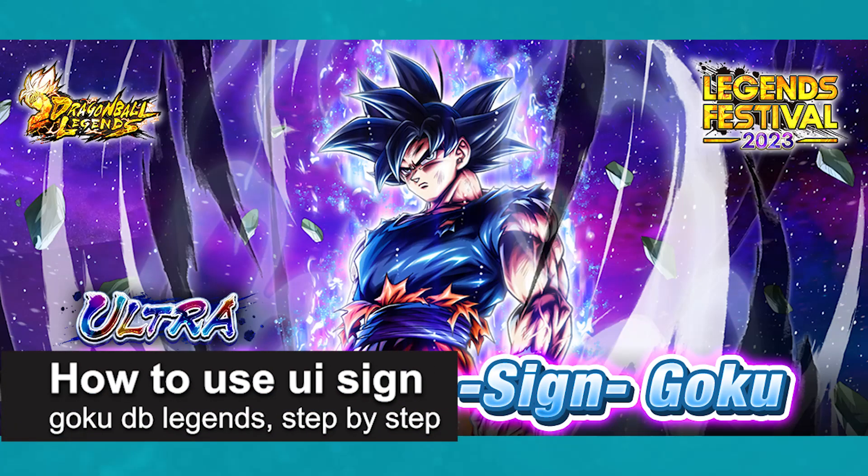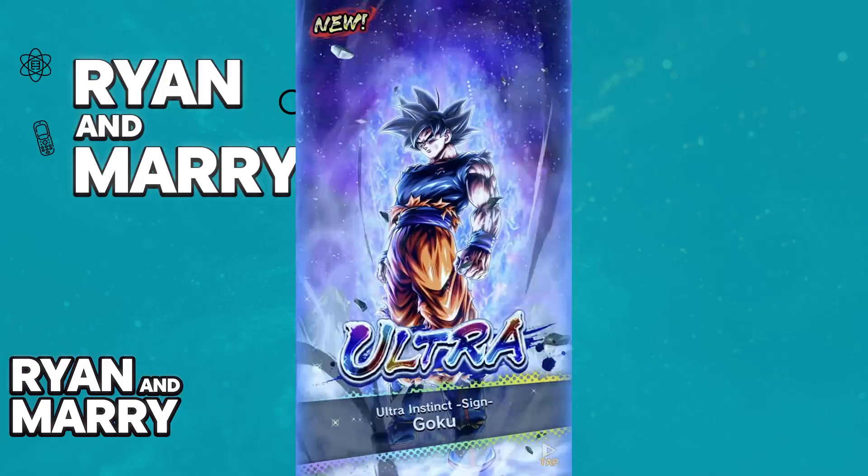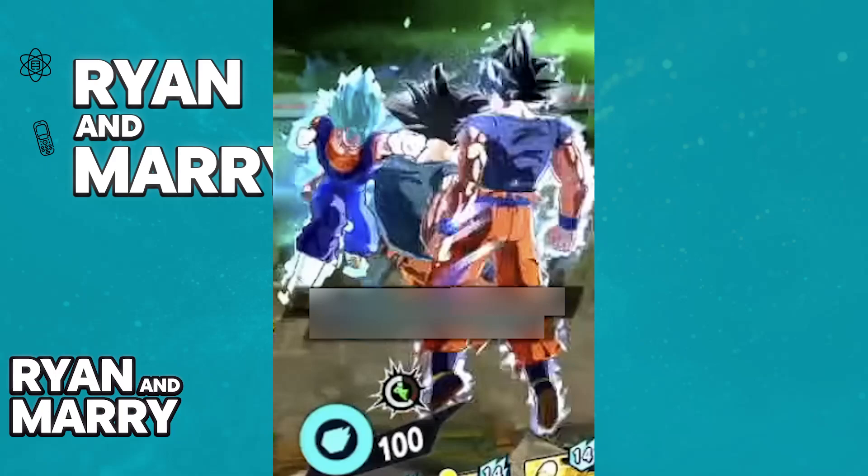In this video I'm going to teach you how to use UI Sign Goku in DB Legends. I'm going to showcase how you can use the Ultra Instinct Goku dodge or Sign mechanic. After you acquire Ultra Instinct Goku, he is going to have a special mechanic attributed to him where you will be able to automatically dodge attacks from anyone you are facing.